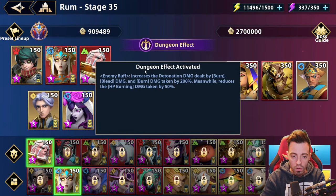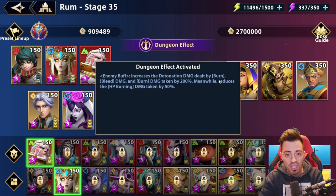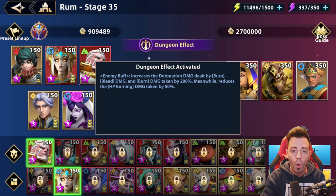There's other stuff inside that dungeon though. The enemies are going to take 200% more detonation damage dealt by burn and bleed damage. So you want to use burn, bleed, or both — this is the way to go.